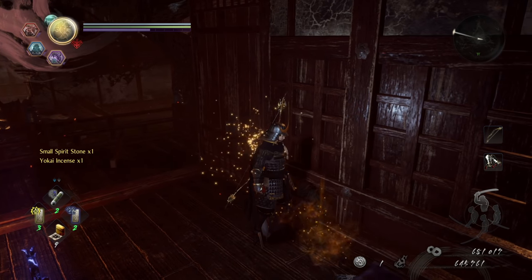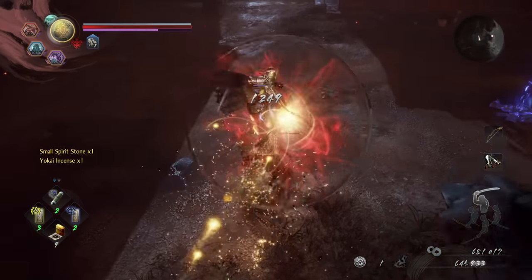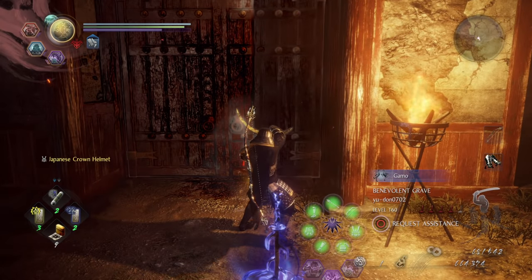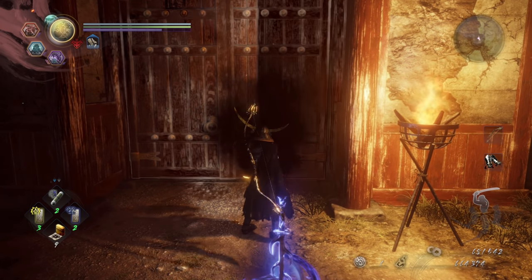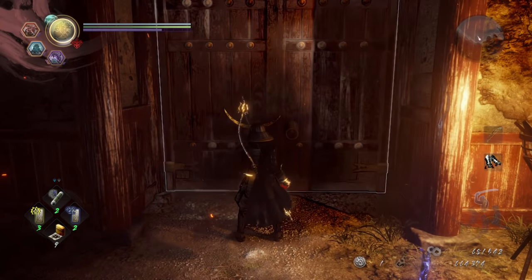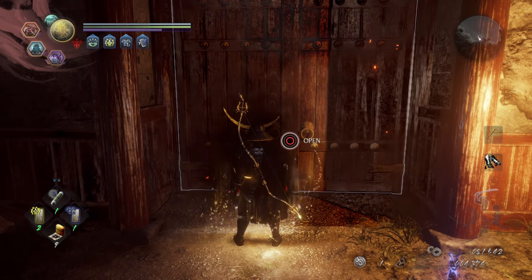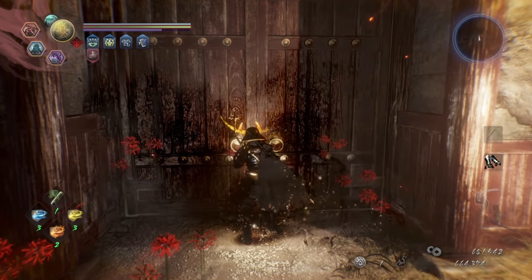We're up against Minamoto — the waifu you saw from the trailer. Pretty interesting fight: she can summon Yokai in the encounter to attack you, and as she summons Yokai that is your biggest window to get some damage in. She has some grapple moves that you either want to circle behind her to avoid completely or just run and back up. She has a purity laser beam blast type thing you'll want to avoid or block. This can be a challenging fight if you go in unprepared, so we're using Barrier Talisman for Ki, Protection to mitigate some damage, and Quick-Change Scroll so that if we die we have a second chance.